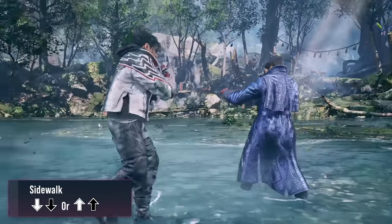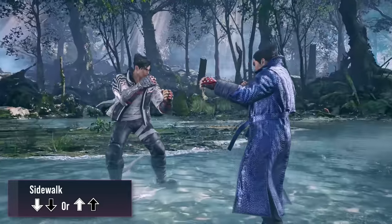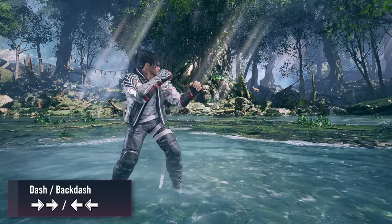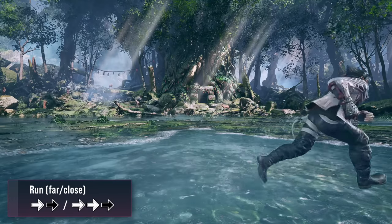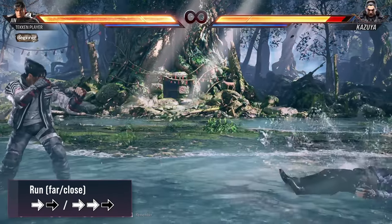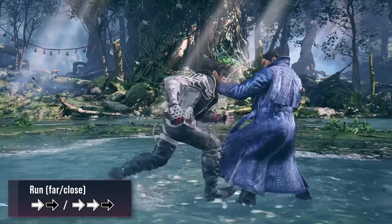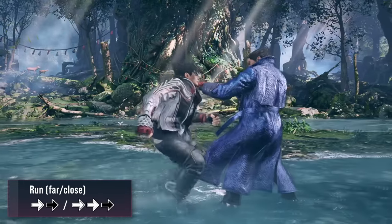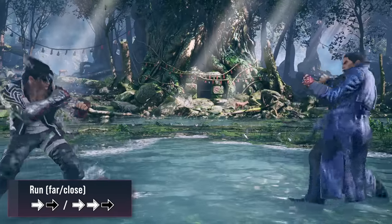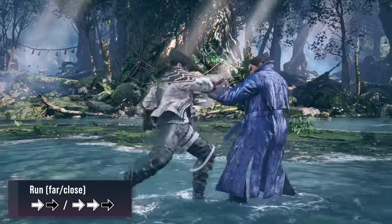You can also do a sidewalk by hitting up or down twice and holding the input. Dashing can be performed by pressing forward or backwards twice quickly. Running can be performed by forward dashing from far and holding forward. You can also do a running attack by pressing a button while running, or do this up close by triple tapping forward quickly. This is also known as an instant while running attack, and these moves are often useful for closing the gap between you and the opponent.